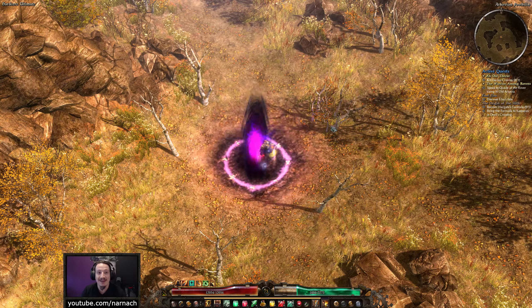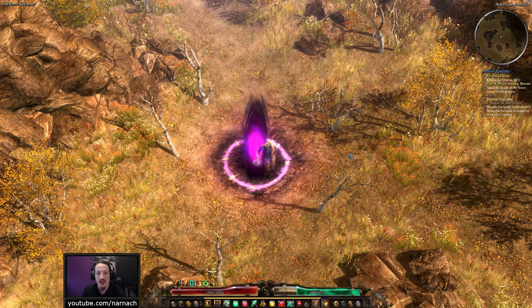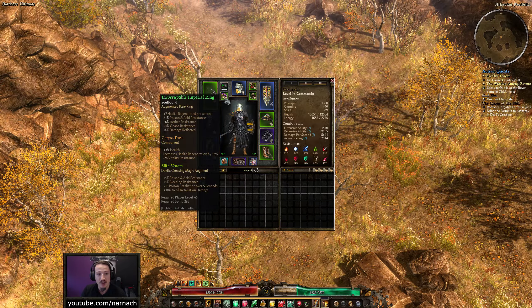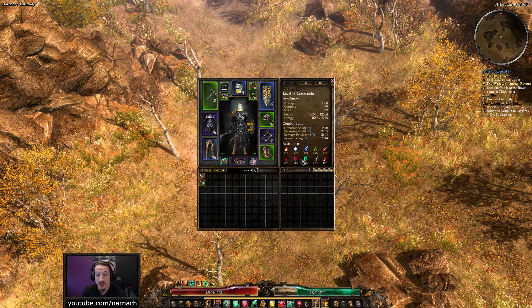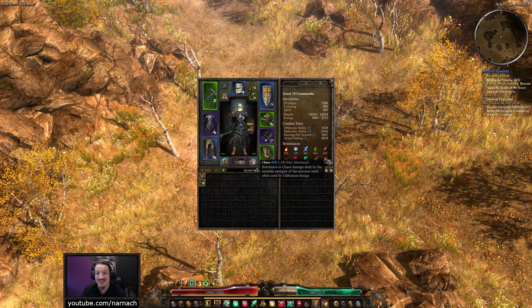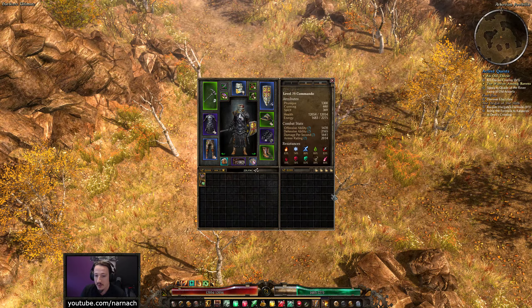Hello, Nanak here, welcome back to Grim Dawn. We are playing our hardcore demolitionist retaliator. Last episode we found ourselves a shiny new ring — the Incorruptible Imperial Ring — that bumped our ether and chaos resistance enough so they are now both capped. Ether is at 83 and chaos is at 80, technically one percent over the max.